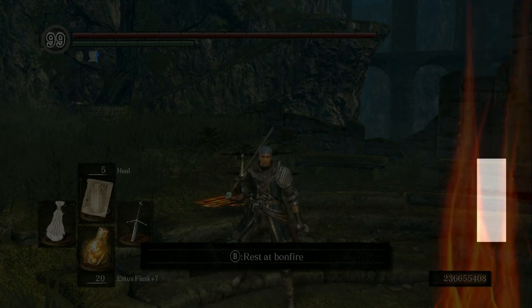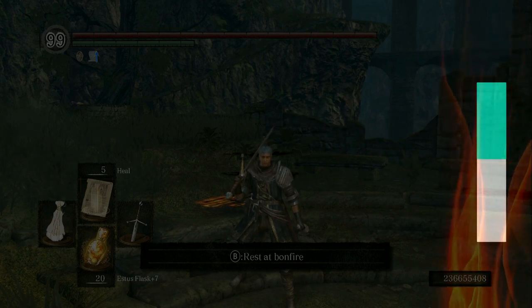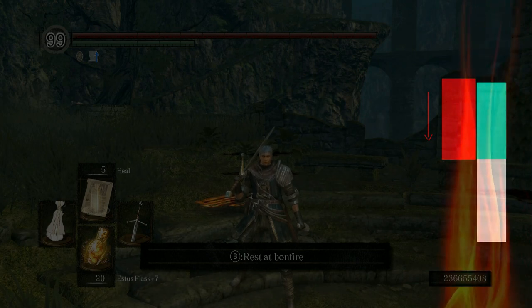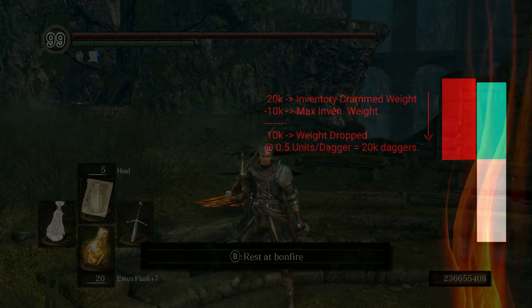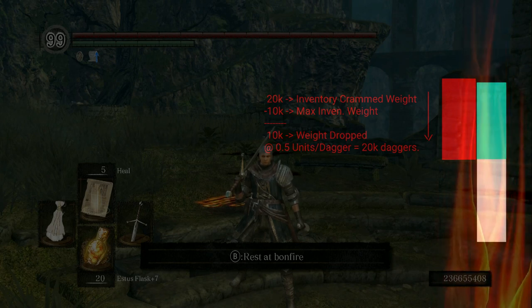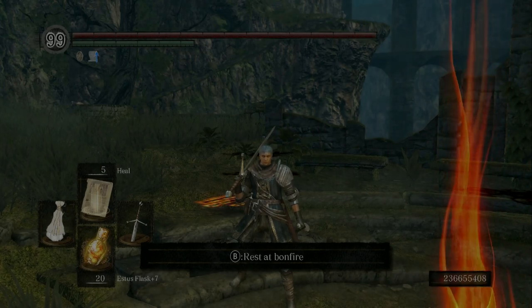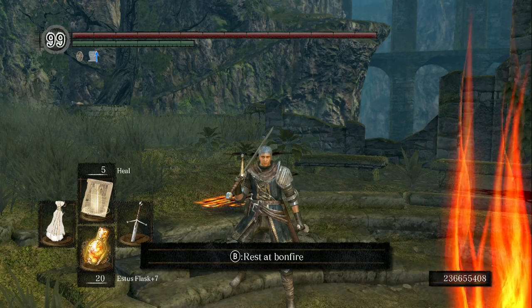This also means that if you are inventory cramming your weight to say 20,000 units and attempt to pick up any item with weight, the game will attempt to drop that item to get back to 10,000 units. However, in doing so, the game creates multiple copies of said item in order to subtract that weight from your inventory crammed weight to get you back to 10,000 units. If that's sounding confusing, continue watching the video and you'll see how that applies to weapon and armor duping.